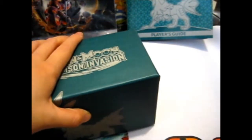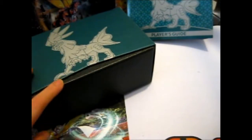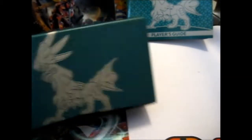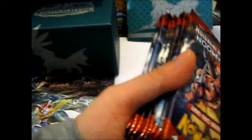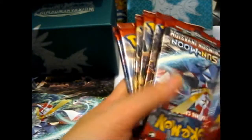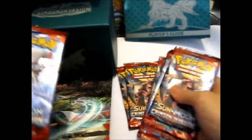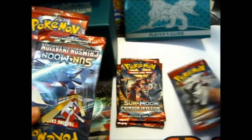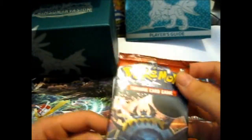And it is very nice — it's got a little flip tab to pull it out easily. We have eight packs. Three Buzzwole packs, two Silvally packs, two Nihilego packs, and one Guzzlord pack.